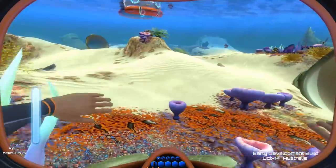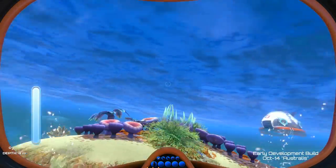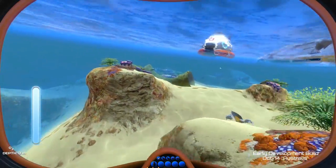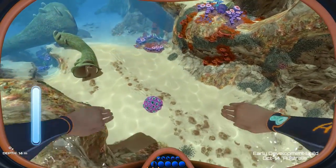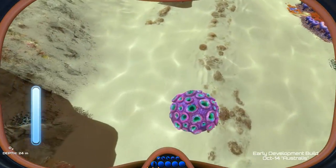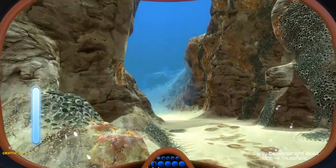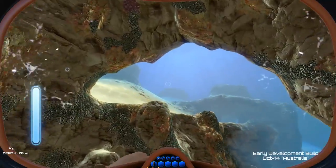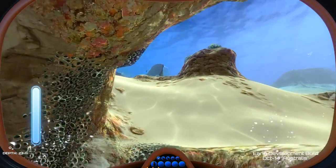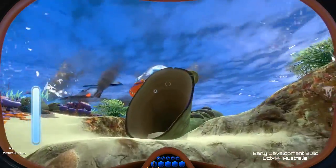That's basically crafting in Subnautica right now — super prototypey stuff, but that's vaguely what crafting is. Crafting a tank has actually given me infinite oxygen. So there's a pro tip: if you're messing around in Australis — that's the current build name — just build yourself a tank and then drop it and you'll get infinite oxygen. That's awesome.